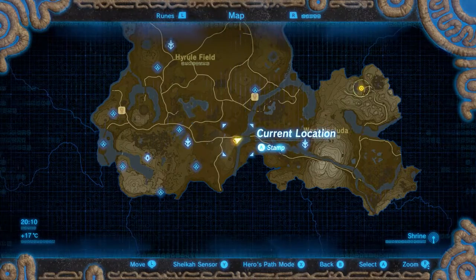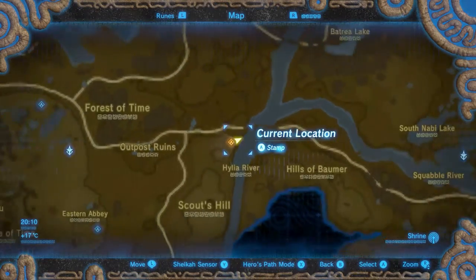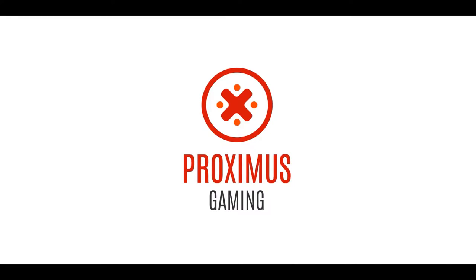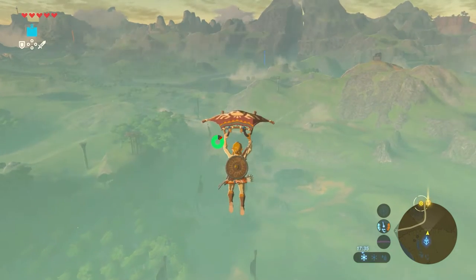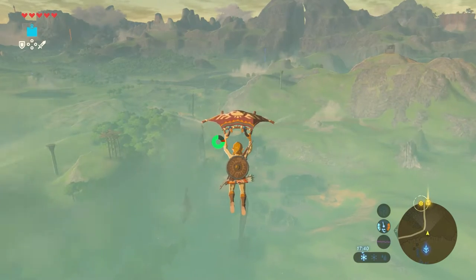This shrine is located in the western part of the Dueling Peaks region, east of the Great Plateau. The easiest place to start in order to reach this shrine is the Great Plateau Tower. Face east towards the Dueling Peaks, jump off and glide down.